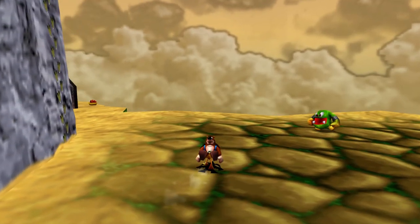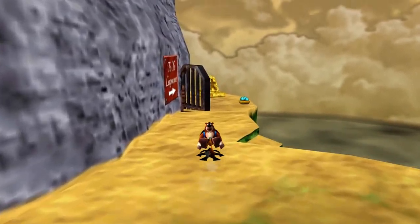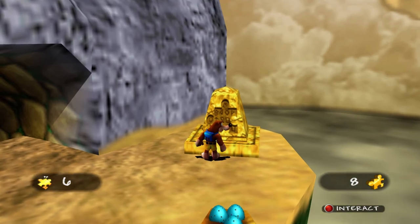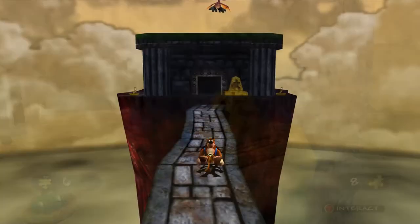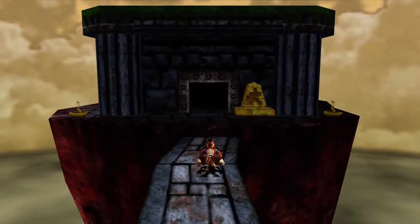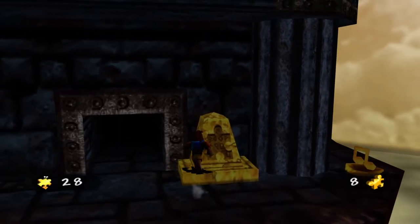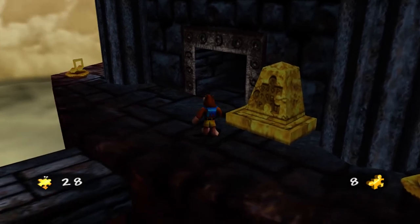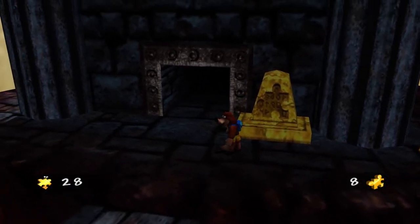Instead, I'm showing this on a fresh file with only a handful of Jiggies collected. Here in Jolly Roger Lagoon, the way is already opened up — we have enough Jiggies naturally, so it's just open. Hailfire Peaks on the other hand, we don't have enough Jiggies to open that world normally, but the entrance is already open. So we can enter Hailfire Peaks with only 8 Jiggies, which is insane.